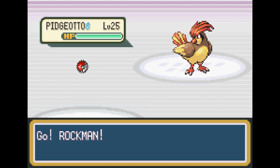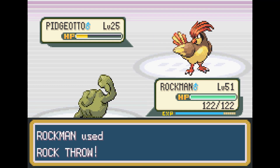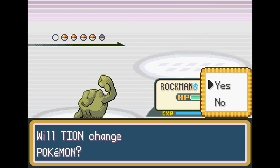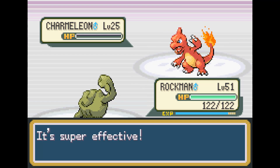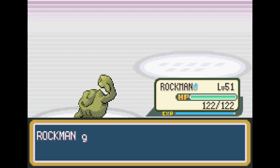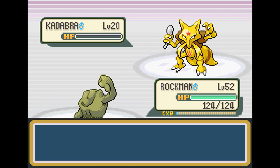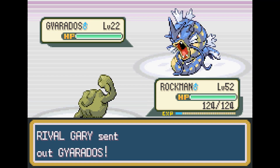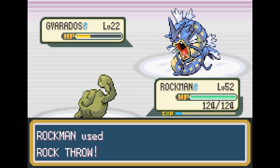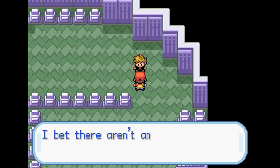We go ahead and go to our next rival fight, continuing to work on our Pokedex as we get there. We miss our first Rock Throw, but once it connects, it takes out his Geodude. He has Charmeleon, which goes down to a Rock Throw. Then he sends out his Exeggcute level 23, which is going to be a huge problem later in the run. He has Kadabra, which uses Kinesis to lower our accuracy. We switch to Earthquake, Kadabra goes down, and he sends out his Gyarados level 22. We hit him with a critical Rock Throw and take out Gary.